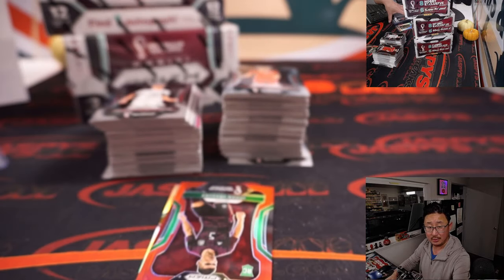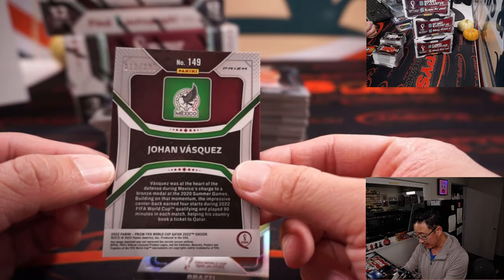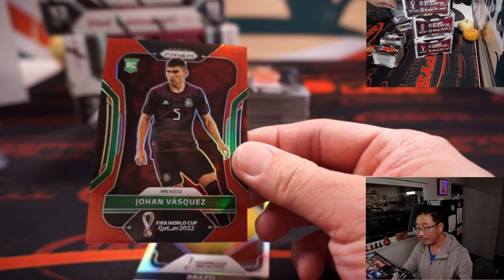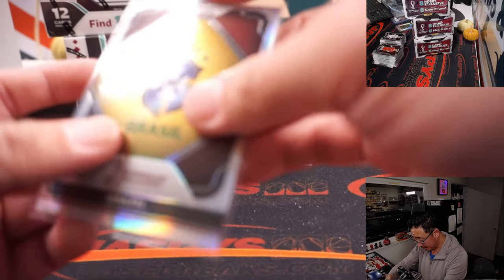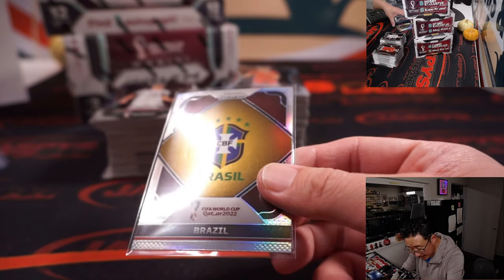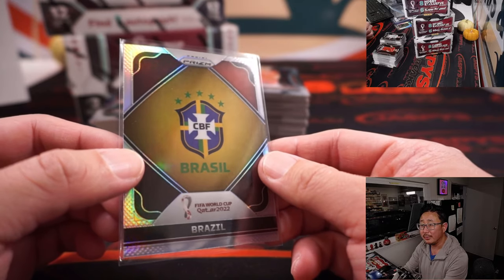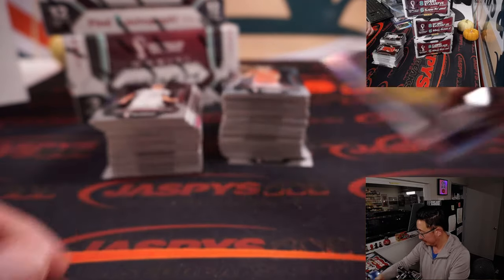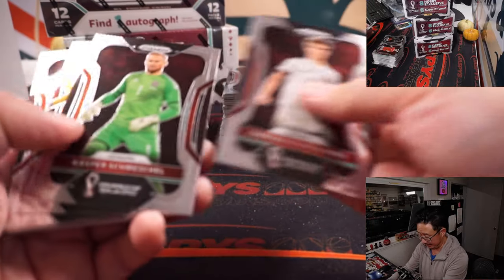Does Ricardo Pepe want to leave his club? There's Johan Vasquez for Mexico, 12 out of $3.99. And there's a Brazil silver team card - there's a weird dent right there. Sorry about that, Eric, Brazil.